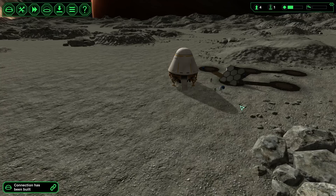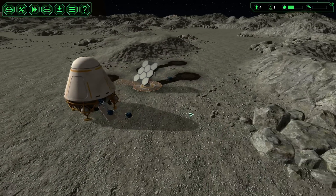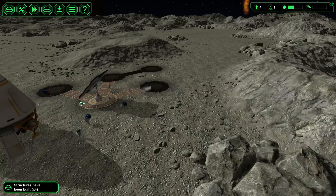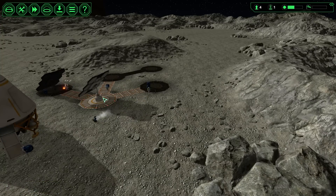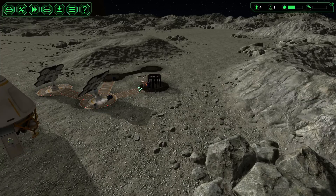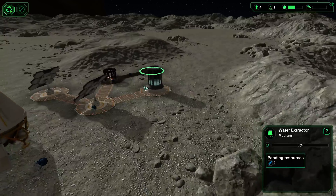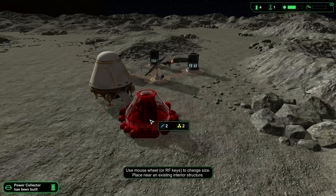We need to place our — let's move this around. Let's wait a little bit, let them finish off that. Otherwise the engineer is going to go back and forth. This way he will stay over there and construct whatever's ready. So we just need two more for that one, and they're already working on that.